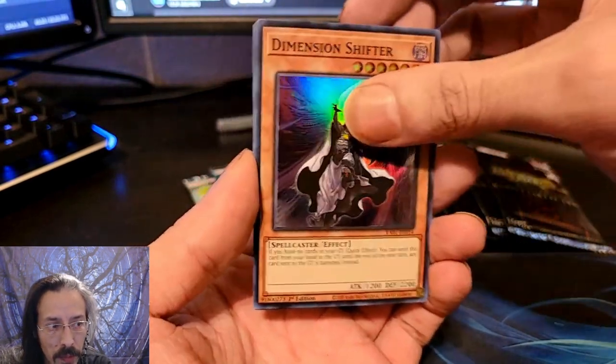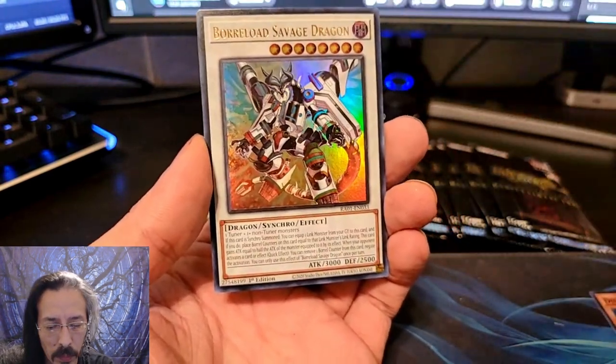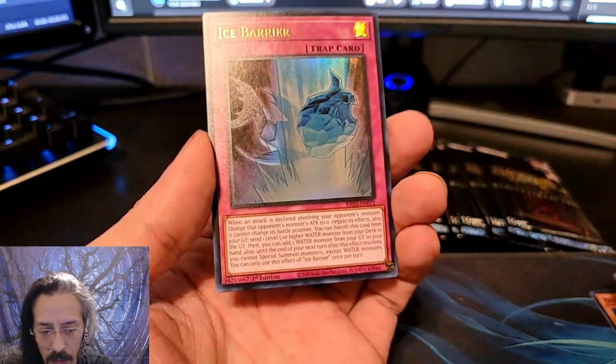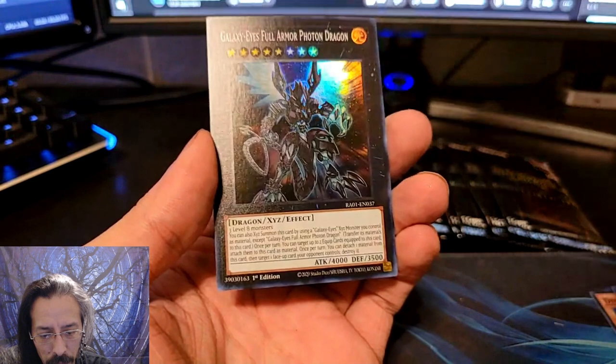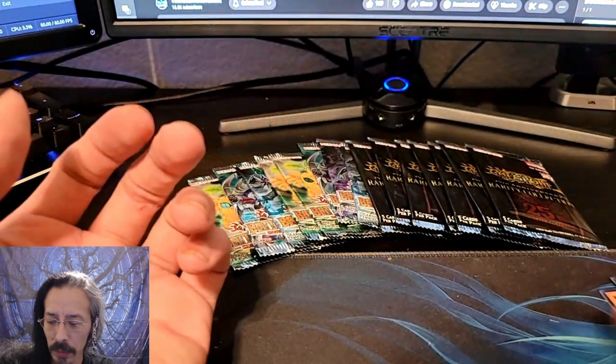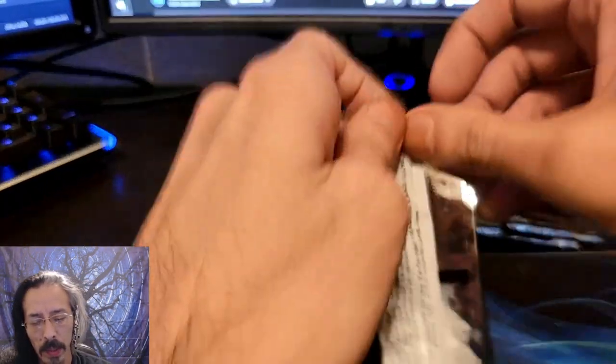So we have Dimension Shifter, Nightmare Unicorn, Boralode Savage Dragon, Ice Barrier, Galaxy Eyes Full Armor Photon Dragon. Nothing too spectacular out of that pack.